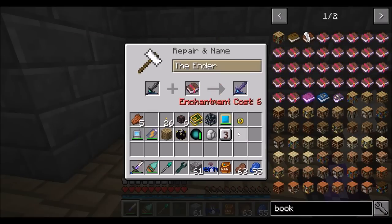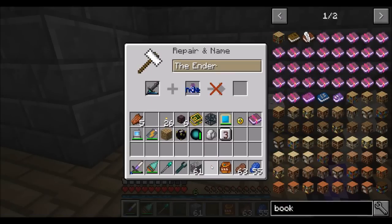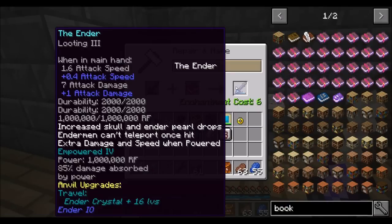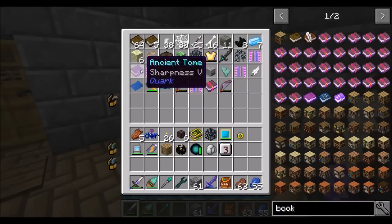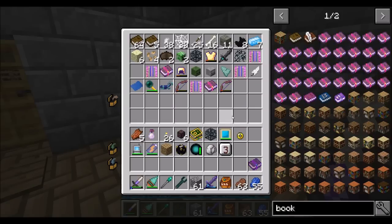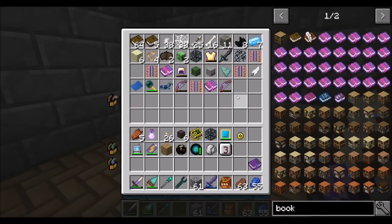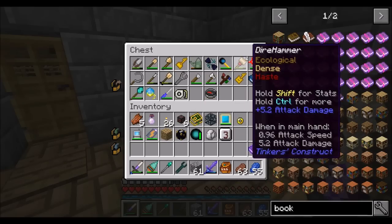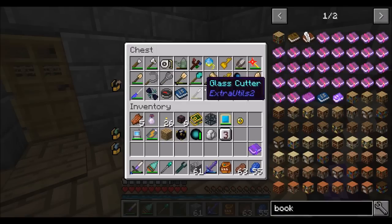Now we can combine these two for an enchantment level cost of six. Looting 3. I think I found a book — Sharpness 5. Remember I found that in one of those dungeons a while ago? I also found Looting 2, which is meh. I totally found the Ender sword already had one of those. I should really pick this chest up and import-chest it. It's been on my to-do list forever and I just never got around to doing it.